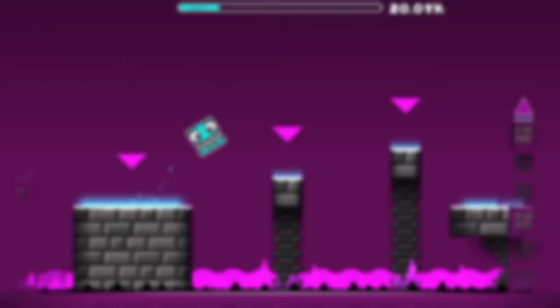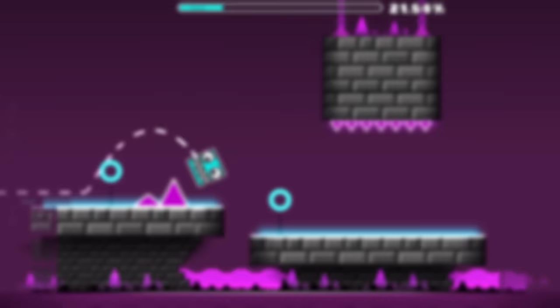Add a menu, maybe on the coming soon screen, that takes you to the Meltdown and World levels. And when 2.2 comes out, then you can add Sub-0 to that menu as well. I'm honestly surprised RobTop didn't do this in like 2.11 or something.